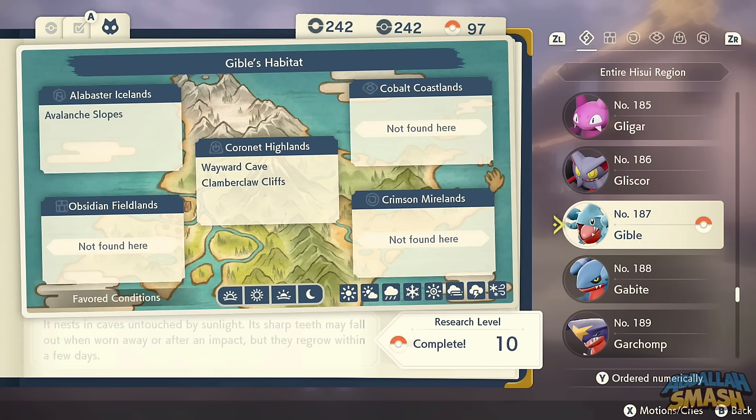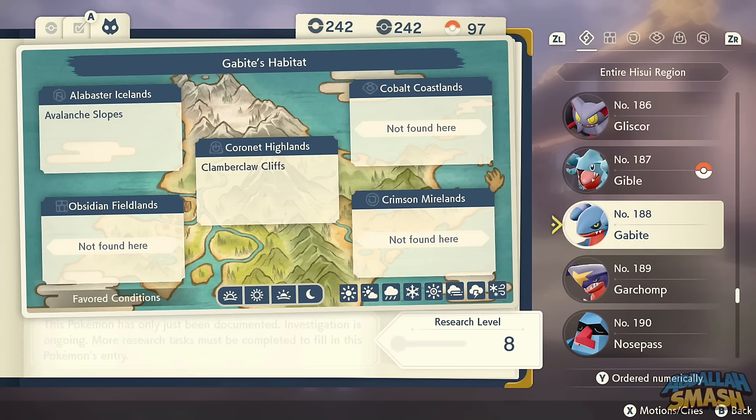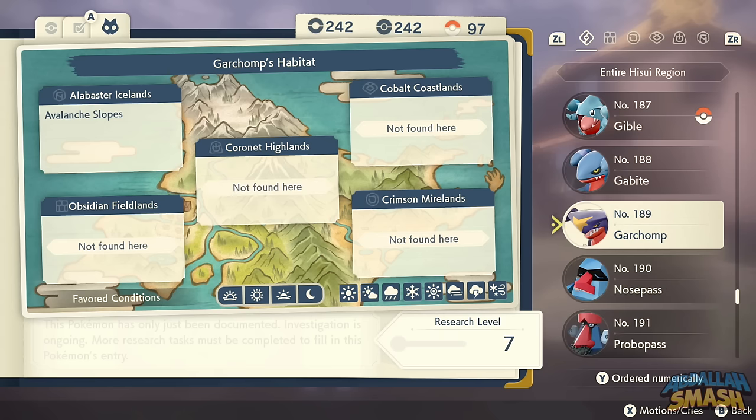Gible can be found all over Wayward Cave, Clamberclaw Cliffs, and Avalanche Slopes. There's an Alpha Gabite in Clamberclaw Cliffs, so be very wary. For a high-level Garchomp, head to the very corner of Avalanche Slopes and you'll find an Alpha Garchomp there — that's going to be amazing for your team.